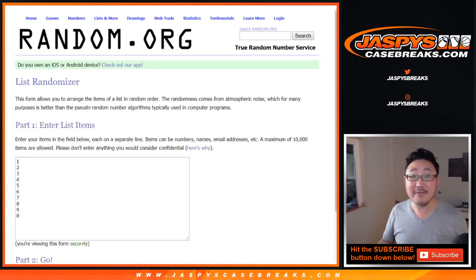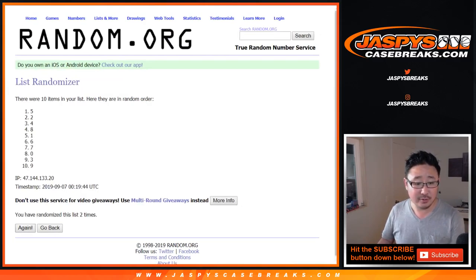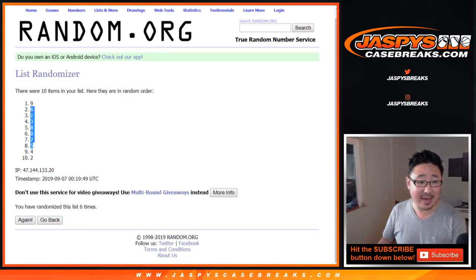And one and a five, six times for the numbers. One, two, three, four, five, and a one. Sixth and final time. We've got nine down to two.